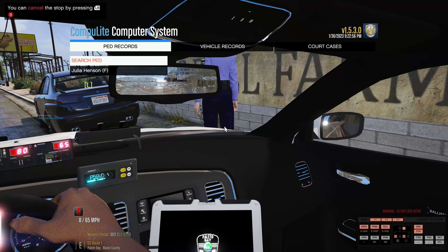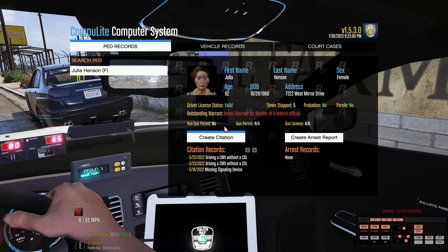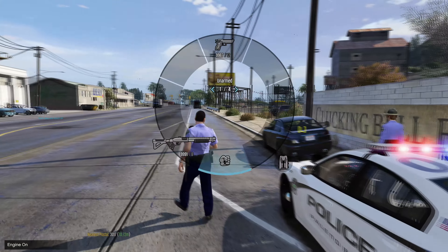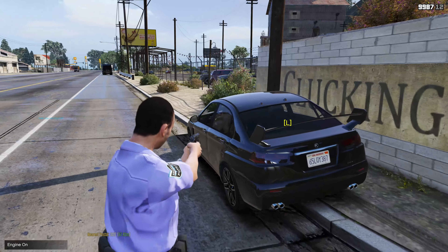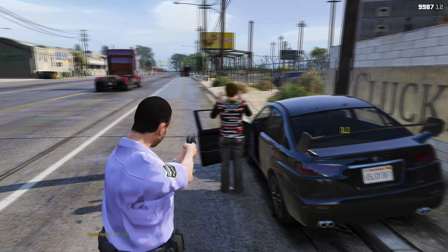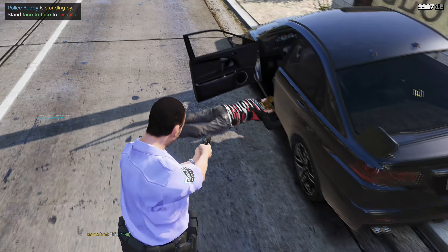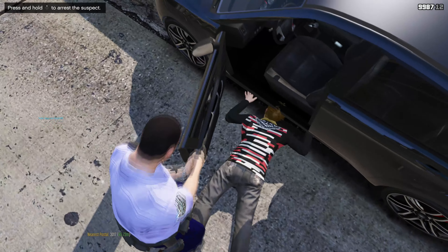Let's run her information and see what we've got. She does have an arrest warrant for murder of a federal official. Let's go ahead and get her out of the car — I don't need to check anything else at this point. I'm going to get her out at gunpoint. Driver, exit the vehicle — don't make me do anything drastic. Keep your hands where I can see them.